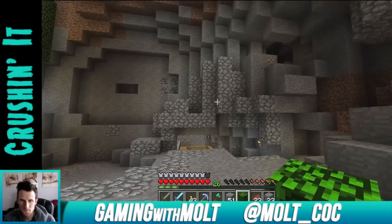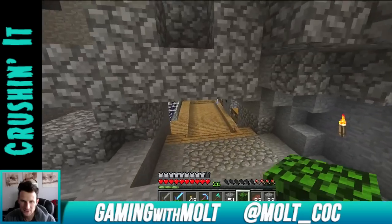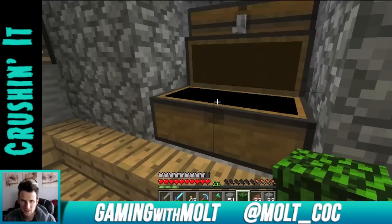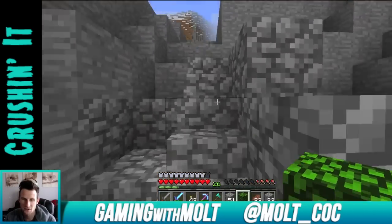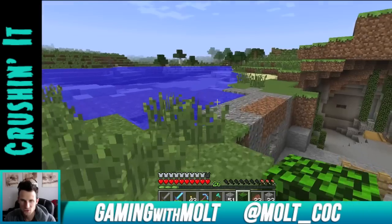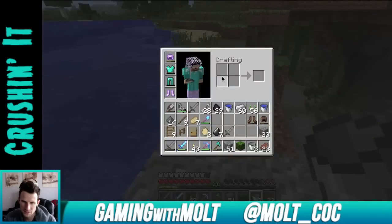I'm turning this more into a cave-like entrance, kind of like this one. I want to throw some waterfalls coming from up here and stuff like that, so I need to go get some more bushes and some buckets so we can fill it up with water. We're also going to go get ourselves some more plants from some of those trees over there. Let's say we'll have maybe two waterfalls, so let's fill up two of these things.